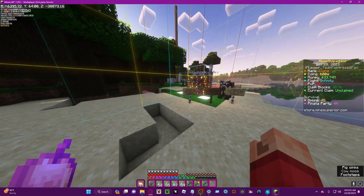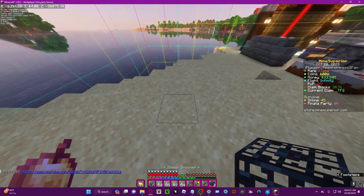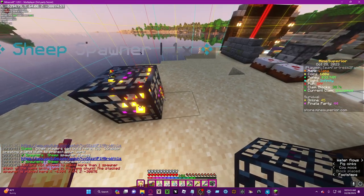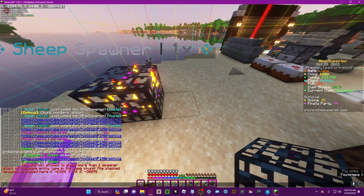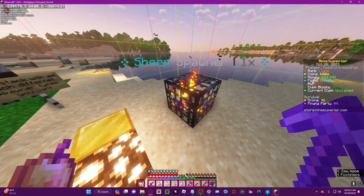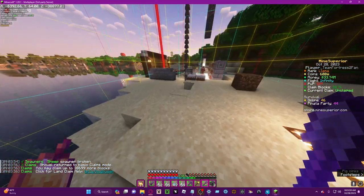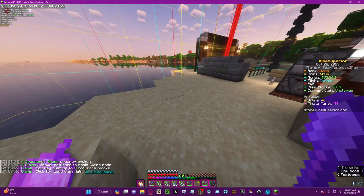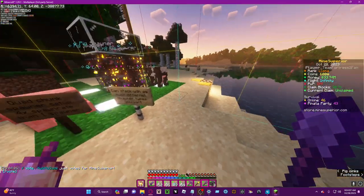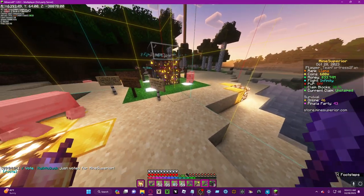If you try to place a sheep spawner or something and then try to place another in the same chunk, it doesn't work — you're not allowed to place more than one spawner stack of the same entity type in the same chunk. It tells you where the spawner is. So you can't just have like 10 spawners in a line in the same chunk.